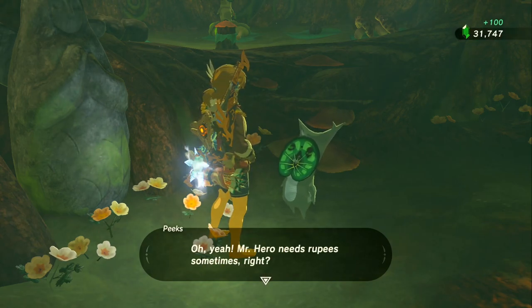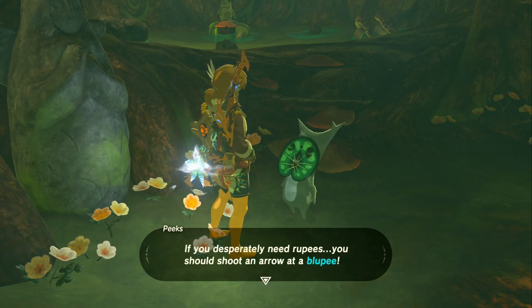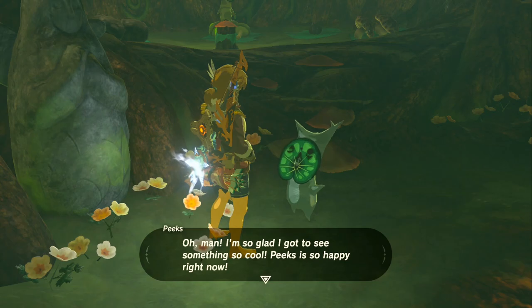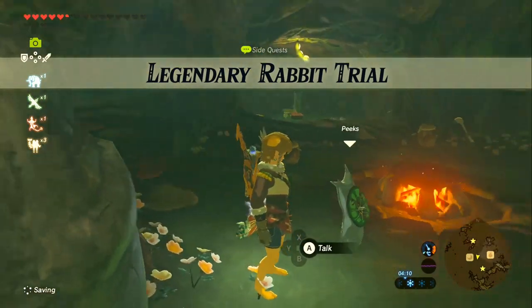"You could also go to the top of Satori Mountain to find a whole bunch of them — I'll show that off in a bonus video sometime later. If you desperately need rupees, shoot an arrow at a bloopy — I hear they drop lots of rupees if you hit them!" Alright, and that is the Legendary Rabbit Trial done.